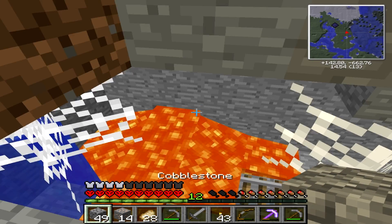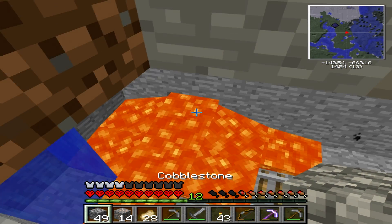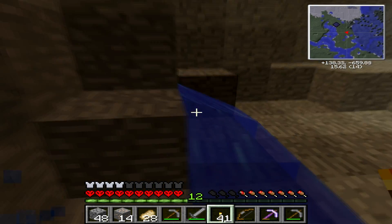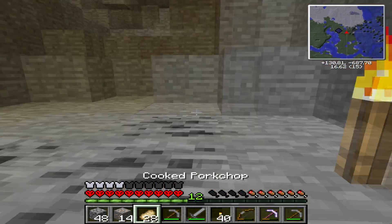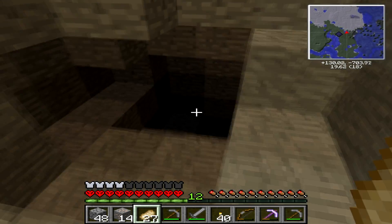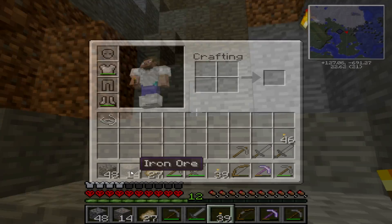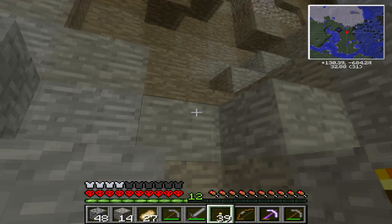Let's seal that off so nothing can get out of there. Let's just have a look around first — there's gold there, and then there's more gold there. I need to make another iron pickaxe first. Bloody hell. I don't think I can block off the lava from here. Let's make it dark. Right, there we go. So let's quickly go this way and eat.